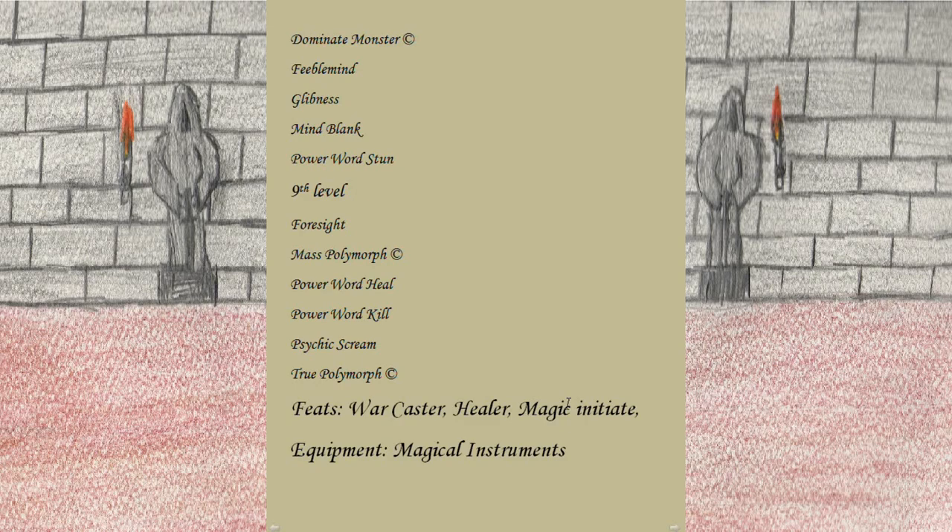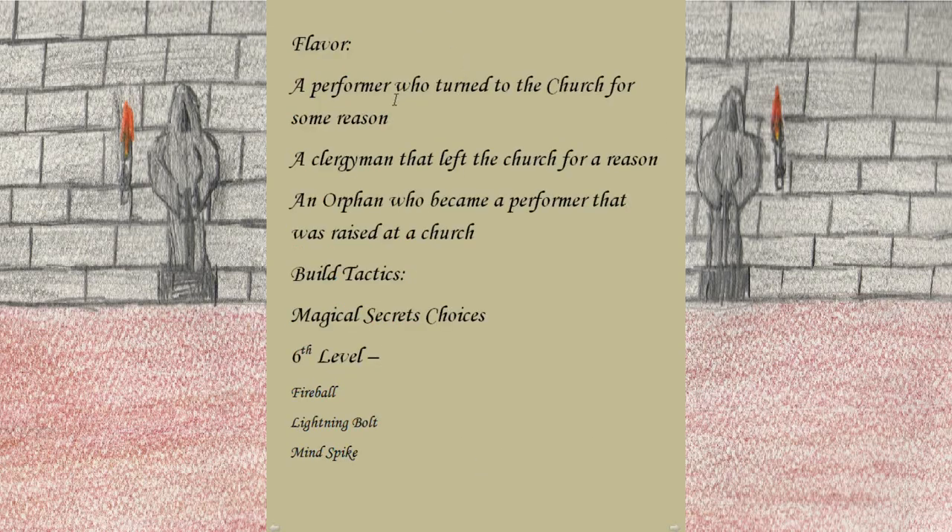For equipment, magical instruments are helpful, along with anything that boosts your saving throws or your defense. For flavor: a performer who turned to the church for some reason, or a clergyman who left the church because of a fight or philosophical disagreement. Alternatively, an orphan raised by the church who became a performer — not classically trained but in Lore Bard fashion you stole what you knew and what you could see.